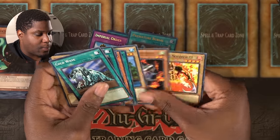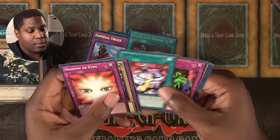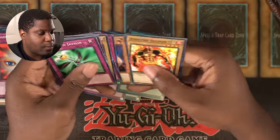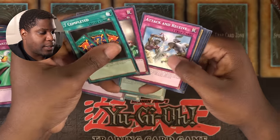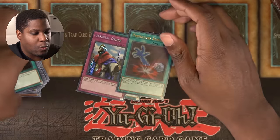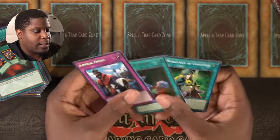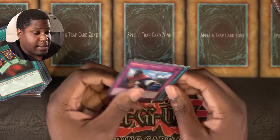Meteor Crush. Last pack — here we go. Seven Completed, DNA Surgery, Attack and Receive, Dark Bat, Mad Sword Beast, Island Turtle, Bombardment Beetle, Skull Mariner, and Mr. Volcano. Those are my pulls for Spell Ruler. Seeing a super, ultra, and a secret — I can't be mad at that. This is a good set of cards. Let's get to the duel.